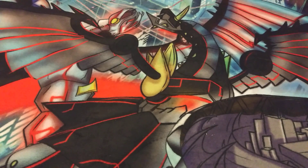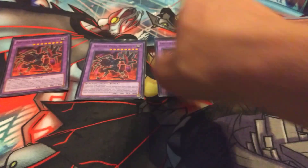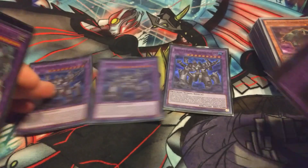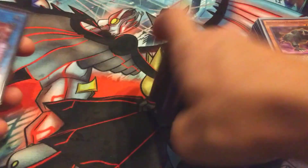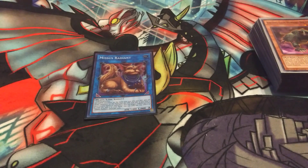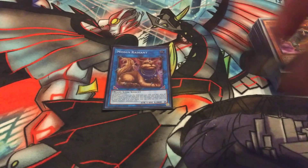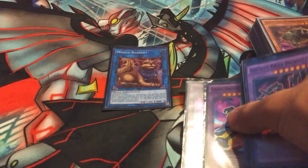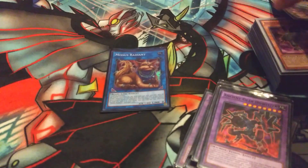For the Extra Deck, we're running three of all of the fusions: 3 Howitzer, 3 Megaton, 3 Ultimate, and 3 Chaos. I'm also running 1 Mrs. Radiant — you could also run Cleaver Genius or another Mrs. Radiant if you wanted to. I found I never need more than one. Mrs. Radiant is more of a win-more card, just to go for two Chaos Giants if I really wanted to. It's not extremely important for the strategy.